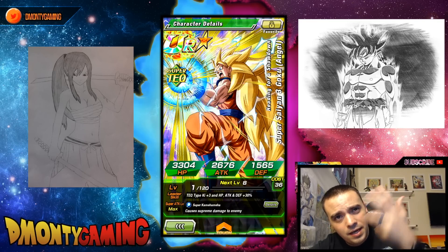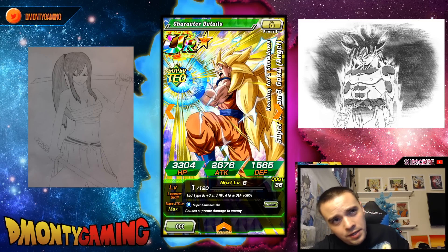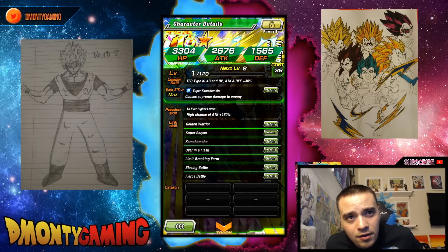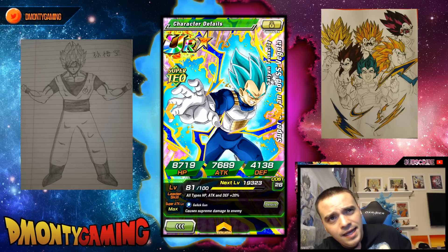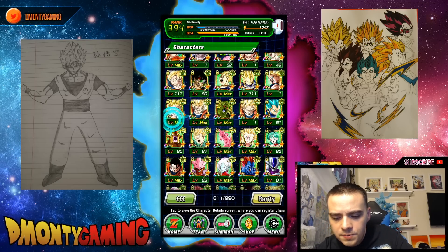Super Saiyan 3 Goku Angel — Heading for a Showdown, the Epic Showdown Goku in his final form. Card is actually very, very good: high chance of attack 180% or higher, has Over in a Flash, Fierce Battle, Blazing Battle, and Limit-Breaking Form. Probably top three best free cards they've ever given you. Next is Vegeta — I got him max super attack from pulling a lot of dupe Vegetas and feeding them in. He does Dokkan Awaken but I don't have the medals yet, so once I get enough I will Dokkan Awaken him.